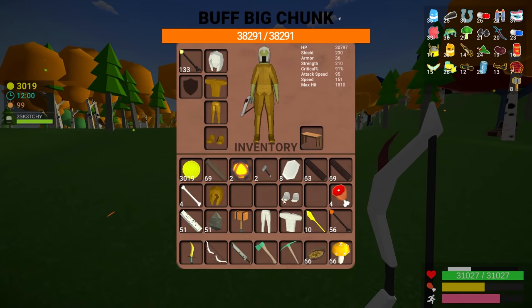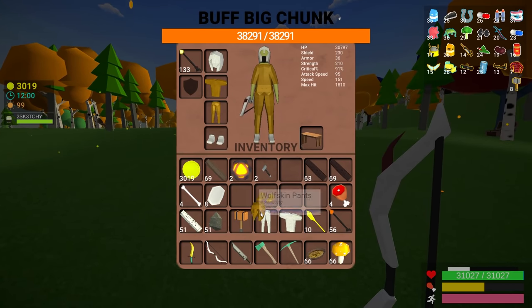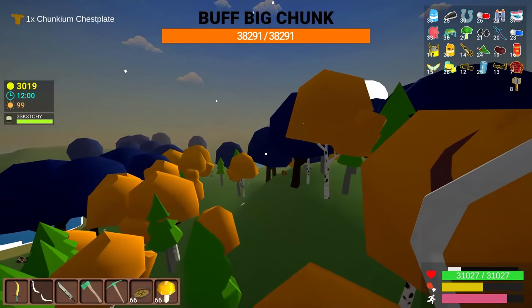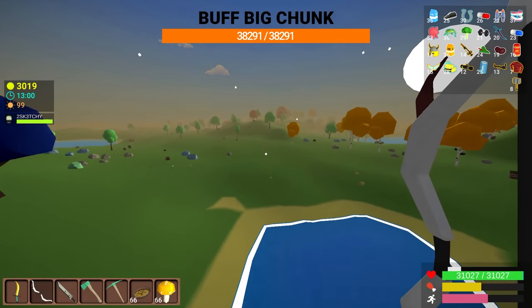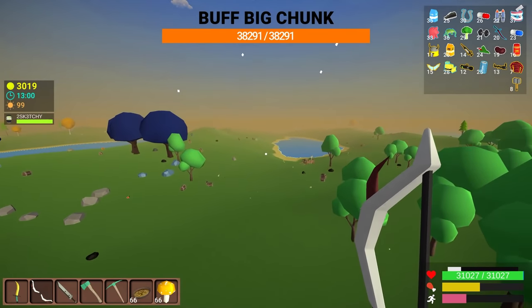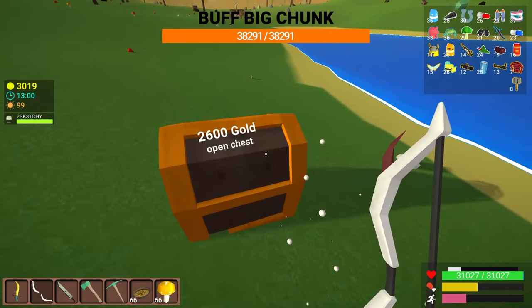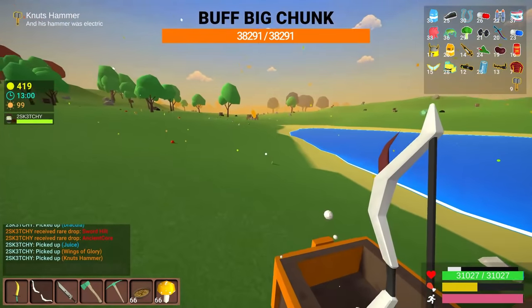Now if we take the chunconium off and put on our handy dandy wolf skin — pants and shirts — there we go. Now we are 50% faster, which is just an incredible speed boost. We are absolutely zooming right now. I figured I'd showcase some of these items while we're already at day 100 and also show off some of the power-ups and abilities we have.